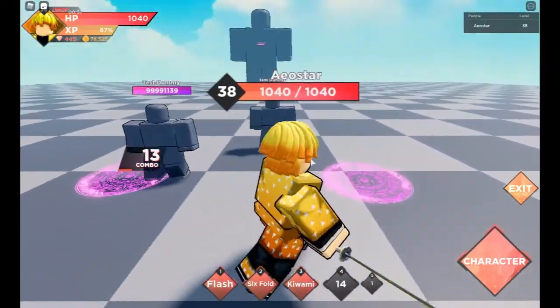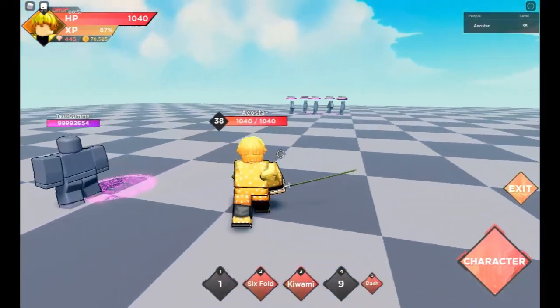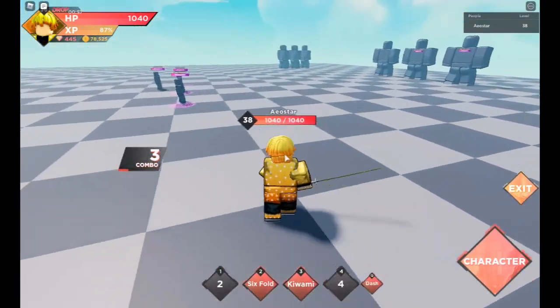With the Flash — Thunderclap — you can do Q which is dash and flash at the same time, basically like this. So nice! You can zigzag, dodge around.